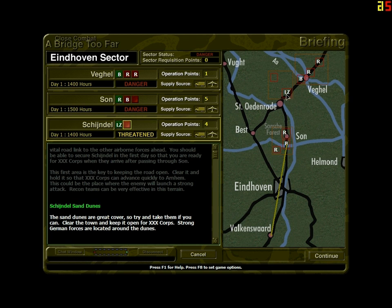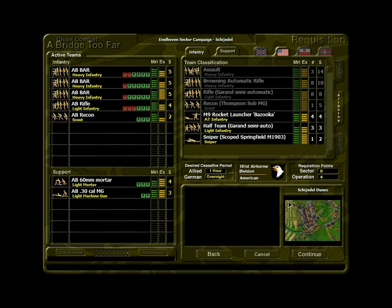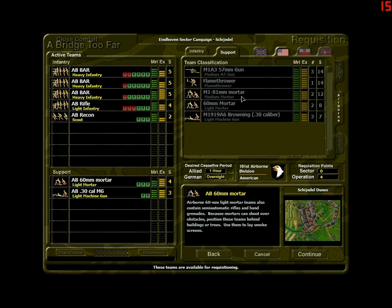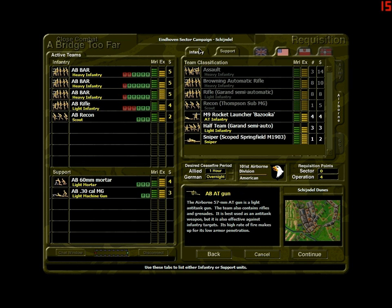Earlier in the day — this is still the first day — we cleared the landing zone. Now we're trying to secure up here just to give us a little breathing room. The sand dunes are great cover, so try and take them if you can. Clear the town and keep it open for 30 Corps. Strong German forces are located around the dunes. Here's our army. Somebody recommended I trade these out for bigger mortars, but unfortunately we don't have enough supply points at this point.